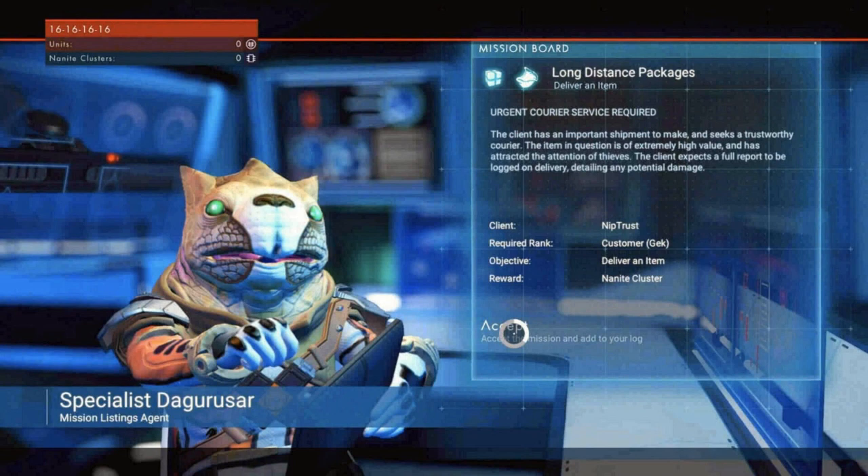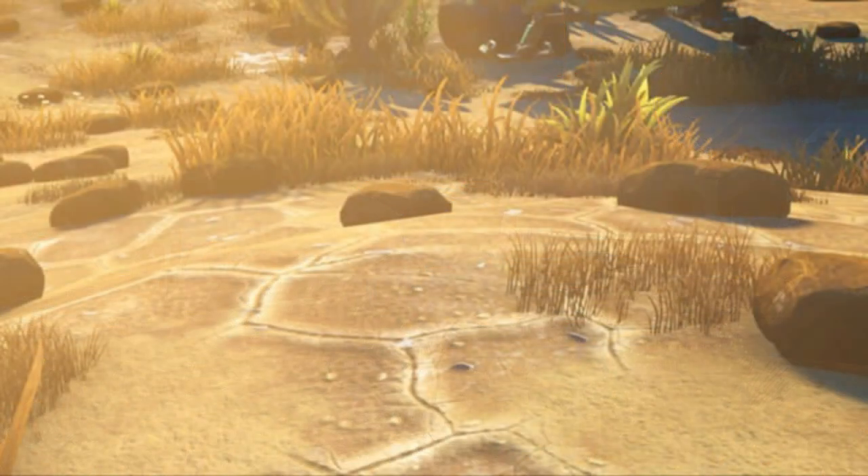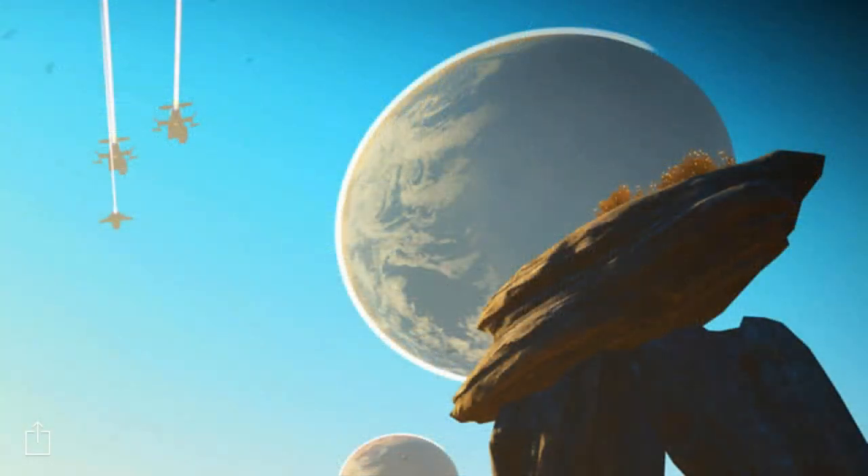So yeah, these are leaked screenshots from the new game. 'Long distance package delivery' — deliver an item — this is a mission. Look at the UI up top in the left-hand corner: 16 16 16 16. So now there are missions in the game. Look at this — have you ever seen a ship like that before? Check that ship out. Look at the ground right there up front — never seen that texture before. There are going to be some added textures and added ships.